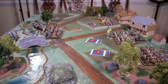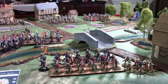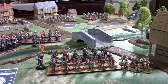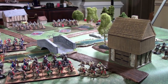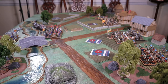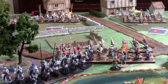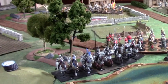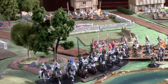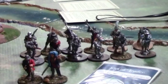On the Yorkist side we have Edward, Earl of March. He's in command of the Vanguard: one bill unit, one bow unit, and some mercenary Scottish gunners. Then we have William Herbert, in command again of a group of bills, a group of archers, the knights, and some more handgunners. And then Walter Devereaux's command is this unit of men-at-arms.